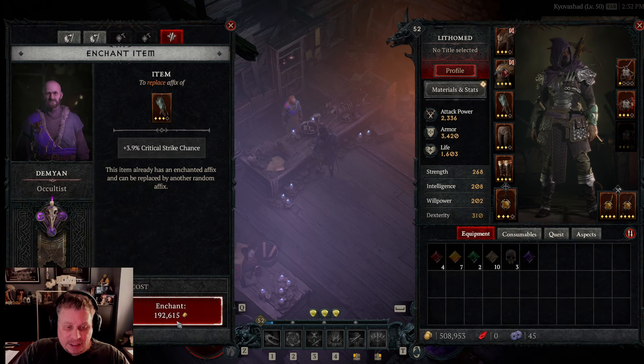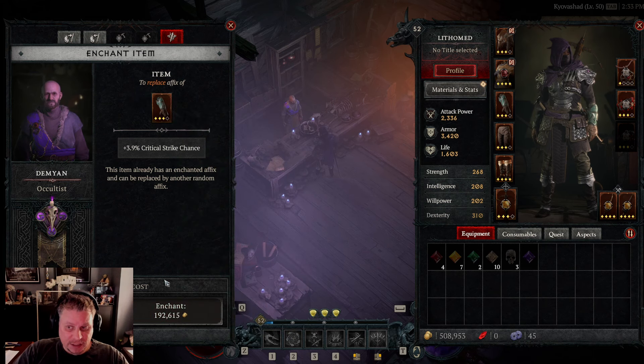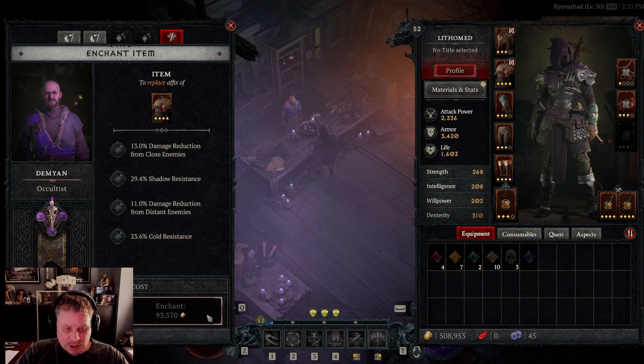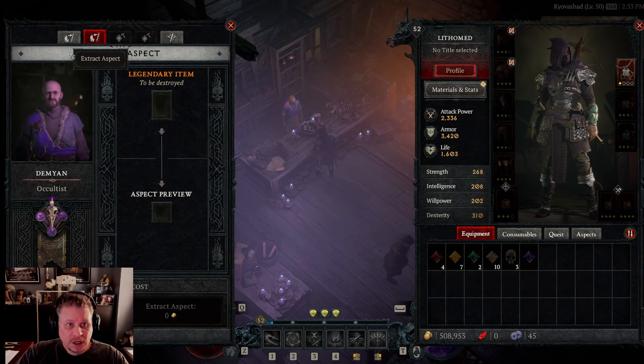Re-rolling gets really expensive — I'm down to 192,000 gold from re-rolling a lot on my rogue. Re-rolling once is relatively cheap, but the second time it roughly doubles in cost. So re-roll once, but think long and hard before re-rolling again. In Diablo 3 we'd re-roll dozens of times — you're not doing that here, it's too expensive.